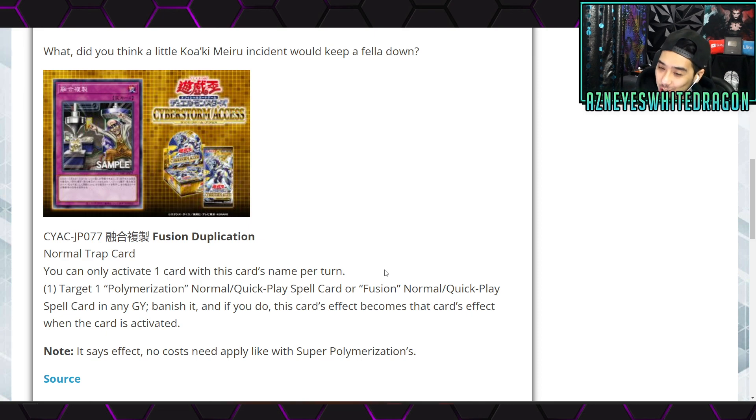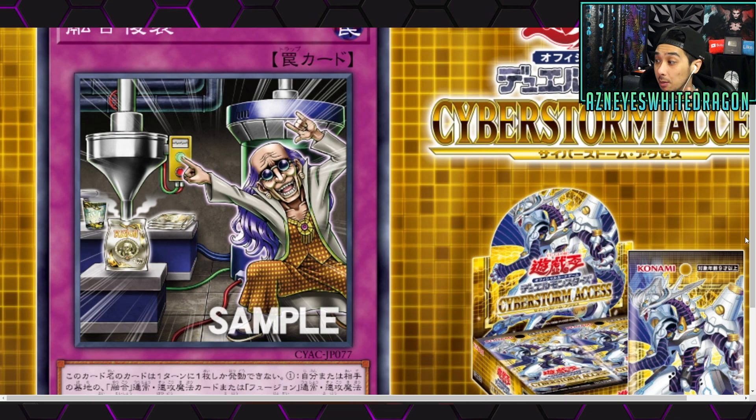No cost is actually pretty big with Super Poly. Would you play triple Super Poly alongside triple Fusion Duplication? Maybe in Shaddoll where you can mix in Super Poly more easily, or other fusion variants like Albaz. Being able to copy Super Poly without having to discard is cool. Obviously this card still needs to activate and can be negated — it's not like Super Poly itself because they can negate this trap, preventing it from copying. Still, I think this card is pretty cool and could open doors for interesting plays.